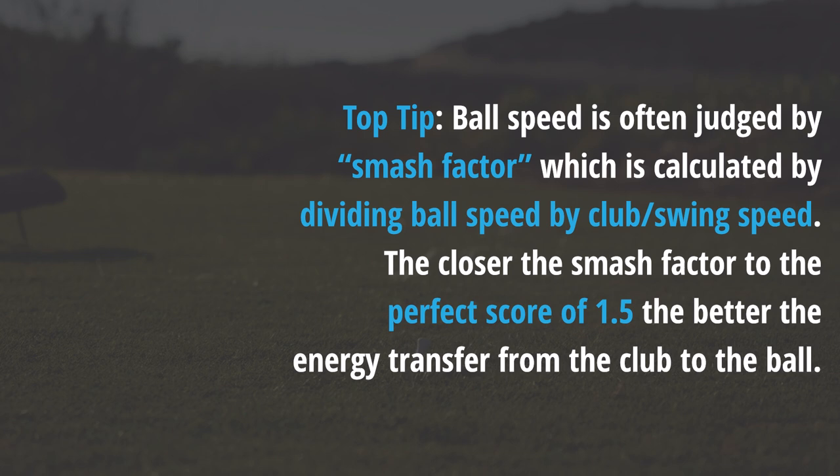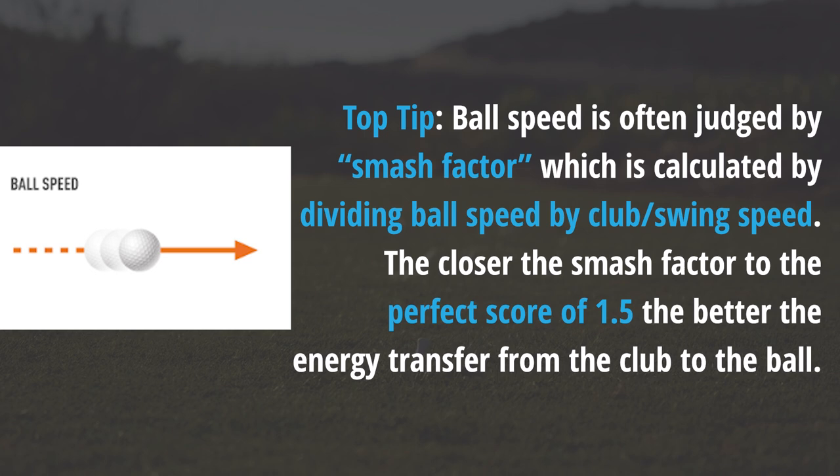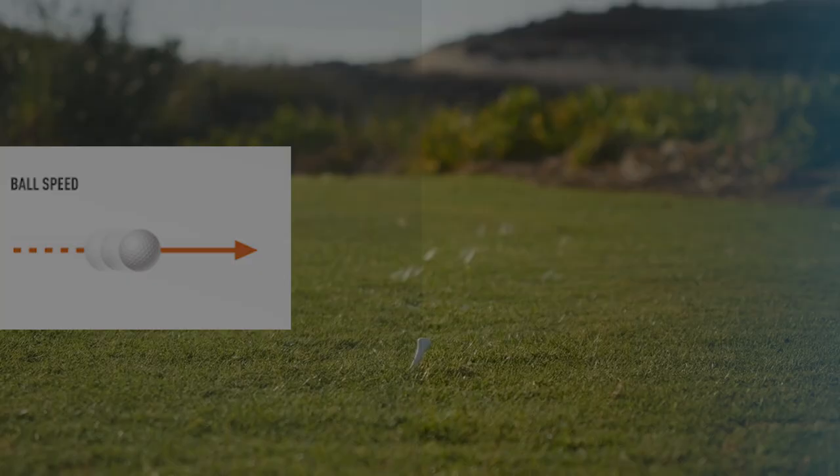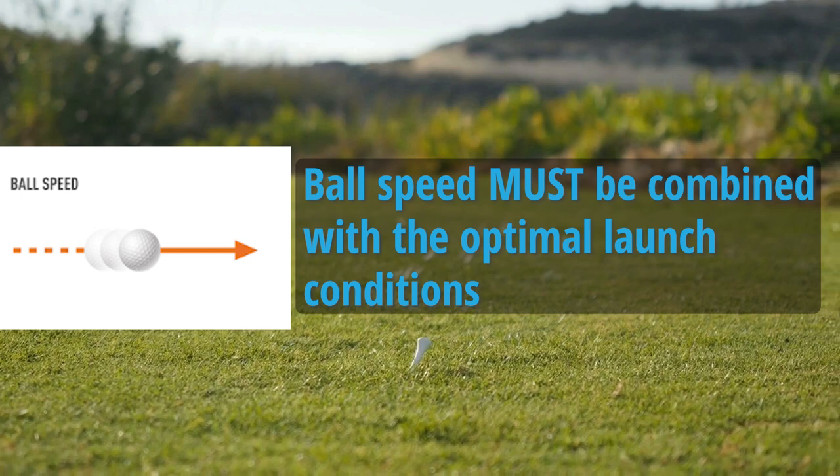While ball speed is the primary determinant of the distance you hit the golf ball, it is not the only factor that matters, and it is vital not to view your driver ball speed entirely in isolation. To achieve 250 or 300 yards off the tee — or any distance for that matter — your ball speed must be combined with the optimal launch conditions, otherwise you're going to be wasting hard-earned ball speed and leaving yards on the table.